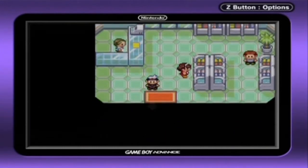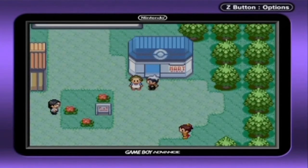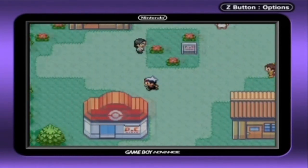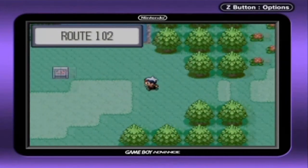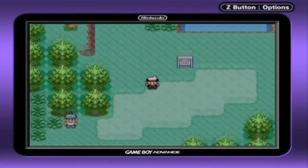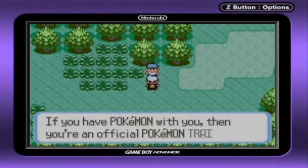My cat is on my windowsill, basically lying there in the fresh air, so I have my window open right now. And here we are — Route 102, the first route where you'll have your first non-rival trainer battle.